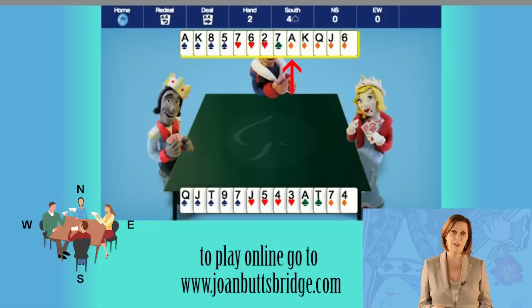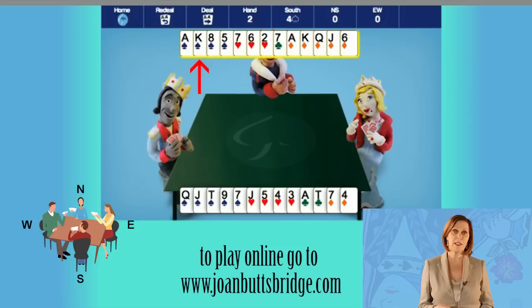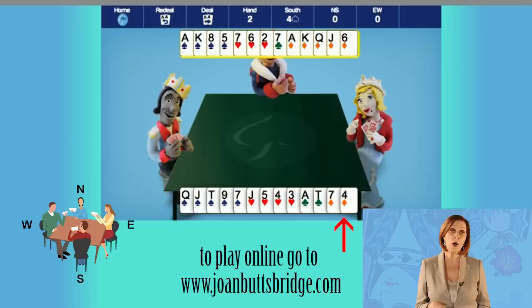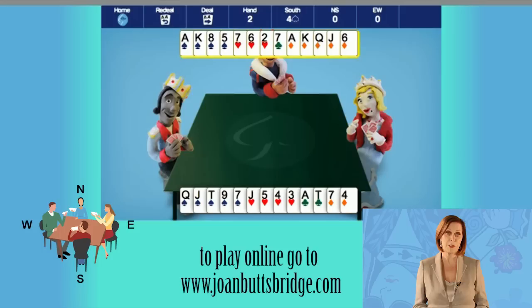North holds two aces worth four points each — that's eight — two kings worth three points each — that's six — one queen worth two points, and one jack worth one point. That's seventeen in high card points, and there's a fifth diamond, taking the total to eighteen. Even though you have beautiful diamonds — seven of them between your hands — you hold nine spades and all the top spades, so it's better to make the longer suit trumps: that's spades.